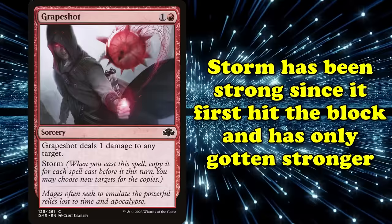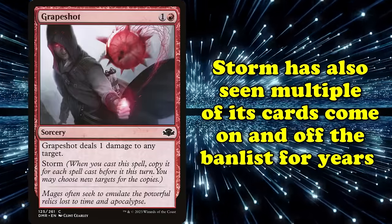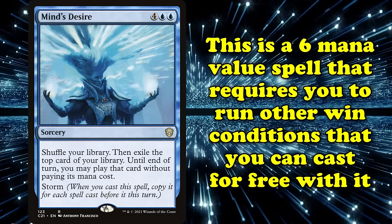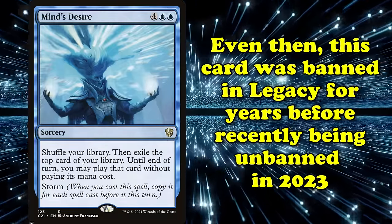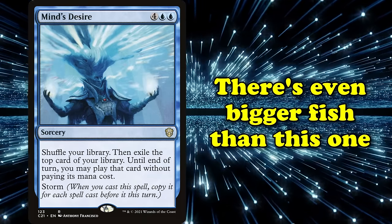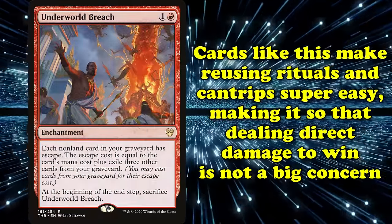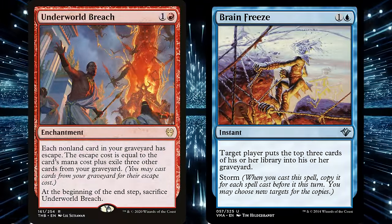Storm has been potent ever since its first printing and has only grown more powerful at times. Storm has seen multiple cards come on and off the banlist over the years. Mind's Desire is a six mana value spell with Storm, and one that does not actively win the game on its own, requiring you to run other win conditions so you can then cast them for free with Mind's Desire's copies. Even then, Mind's Desire was banned in Legacy for years before finally getting unbanned in 2023. And that's nothing to say for the more powerful Storm options in the game. Cards such as Underworld Breach make reusing rituals and cantrips so painfully easy that you don't even need to worry about direct damage to win.